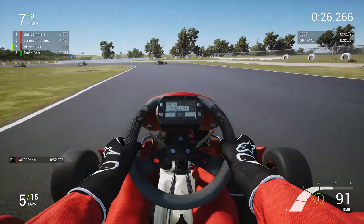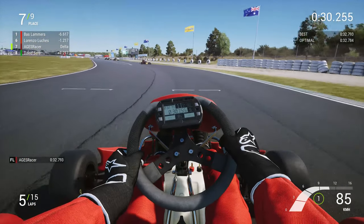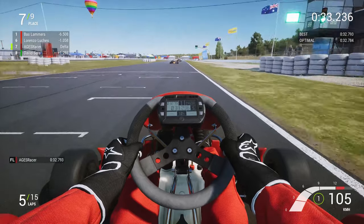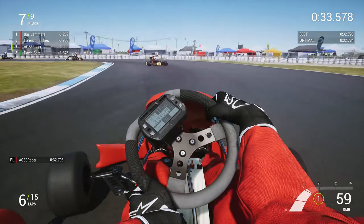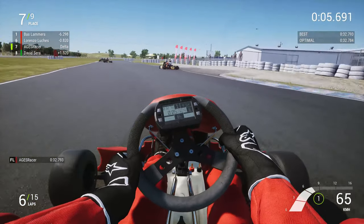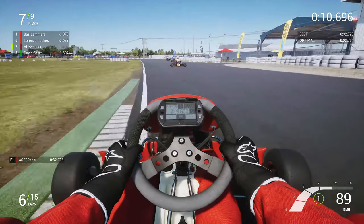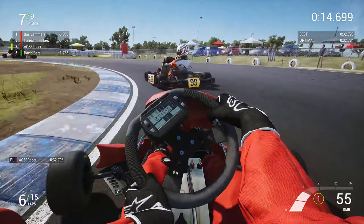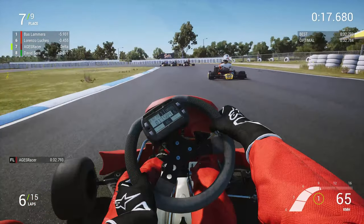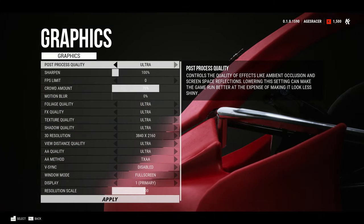There are many graphical options to play with in the menus to get the right balance between performance and visuals. Running a PC with a stock GTX 1080, 32GB of RAM, and a late 2013 i7-4770K at stock speed allows the game to run at max settings for practice. It was worth lowering the settings a little for AI races just to ensure a smooth framerate, but I was being very picky. I would suggest the game could accommodate some lesser cards quite well due to the amount of tweaking available in the options.